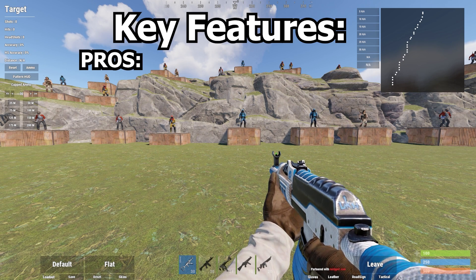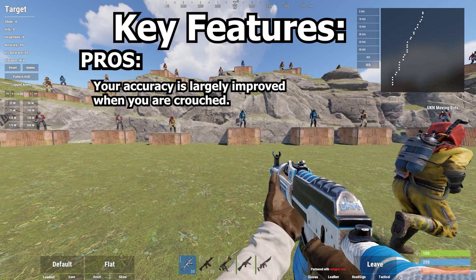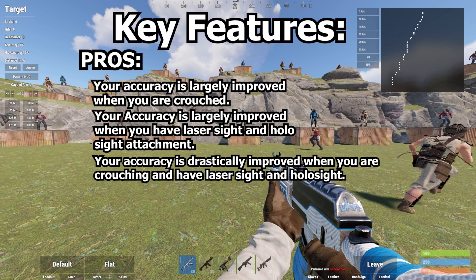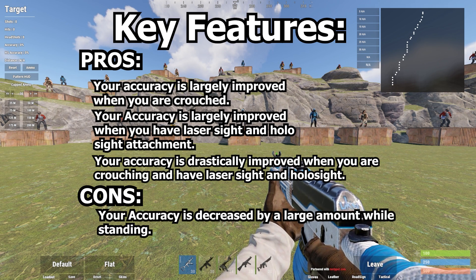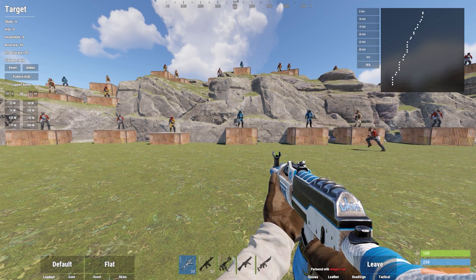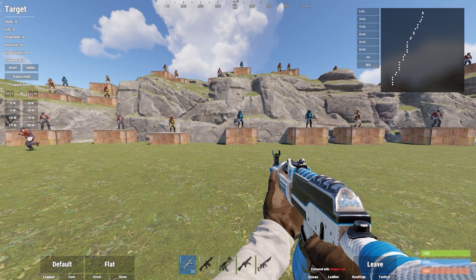Key features. Pros: your accuracy is largely improved when you are crouched. Your accuracy is largely improved when you have a laser sight and a holographic sight attachment. Your accuracy is drastically improved when you're crouching and have a laser sight and a holographic sight. Cons: your accuracy is decreased by a large amount while standing — avoid standing and spraying. In order to spray efficiently, we need to take advantage of the pros. If we have a holographic sight and a laser sight, we need to put them on. If we have a chance to crouch, then we need to crouch.